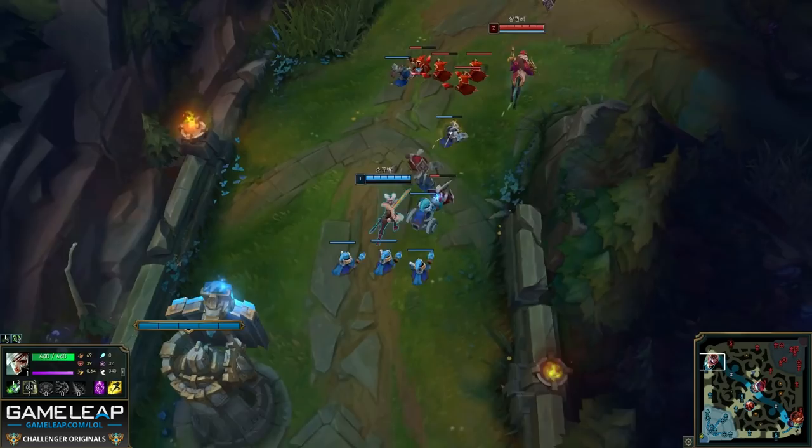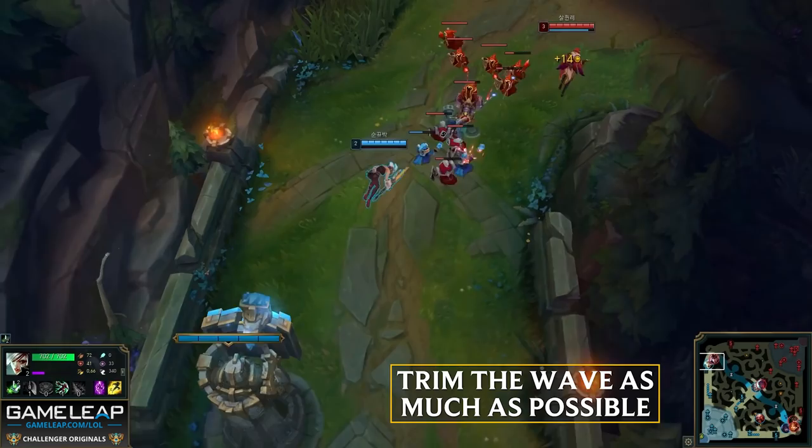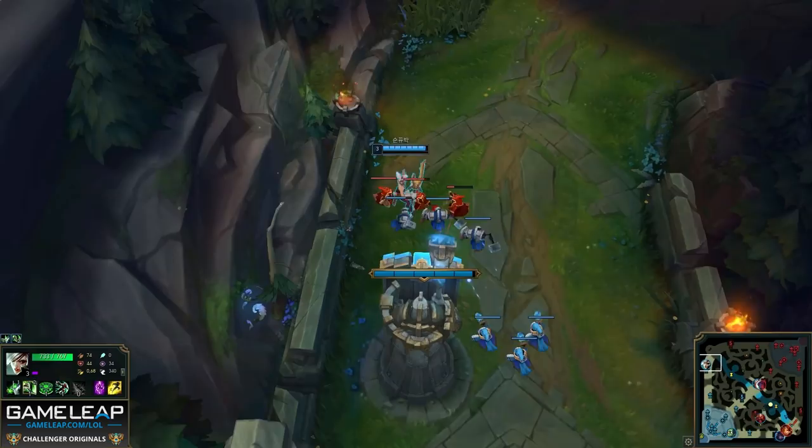This is still really important because you don't want to fall behind in levels to your opponent. As this wave pushes into Riven, she also wants to make sure the wave isn't too big when it crashes under her tower. So if you can thin the wave by auto attacking or using your abilities on it — whatever champion you're on — this makes it easier to control and manage under your tower.